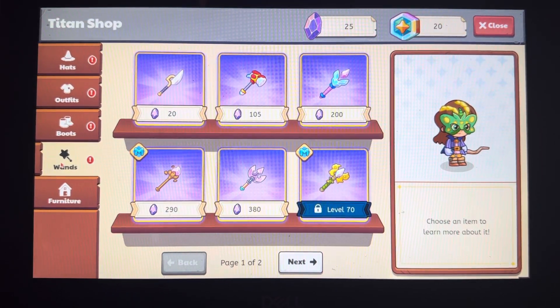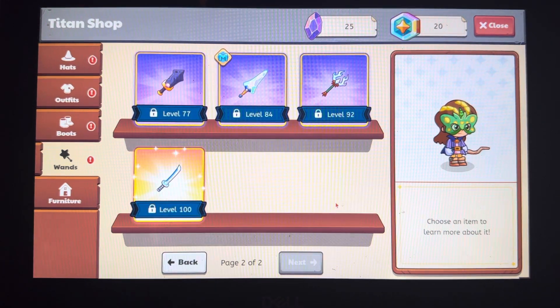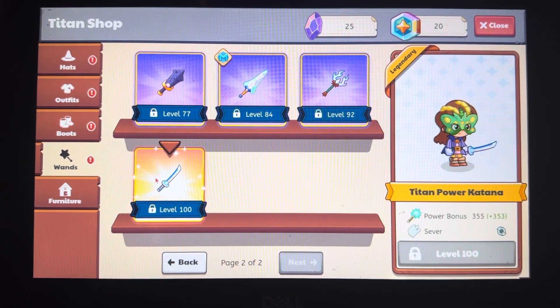Hello guys, in this video I will be showing you the top 10 wands in Prodigy. First, of course, the Ultimate Titan Power Katana, which gives you 353 power bonus and the element is physical.